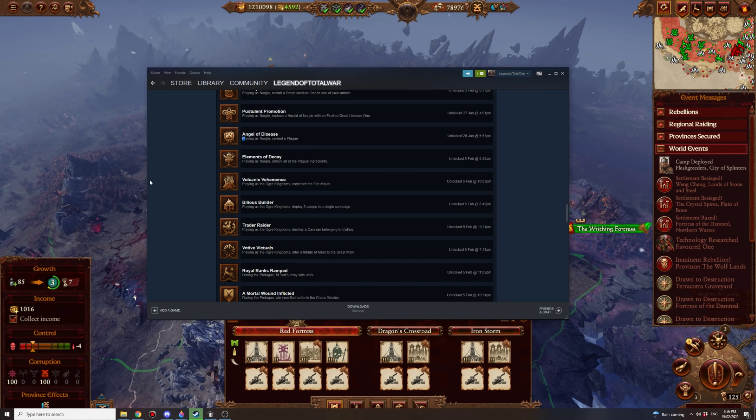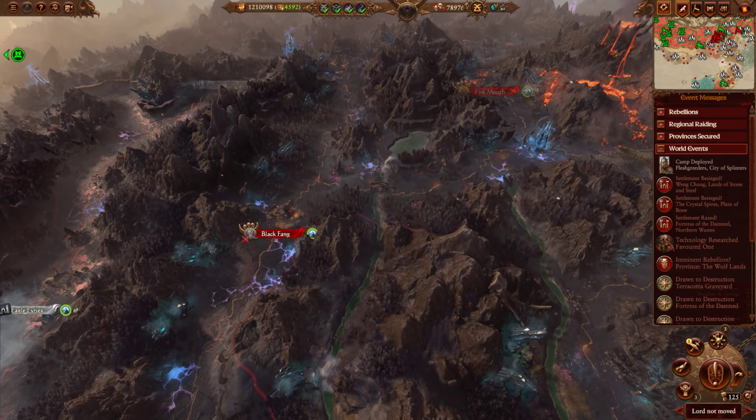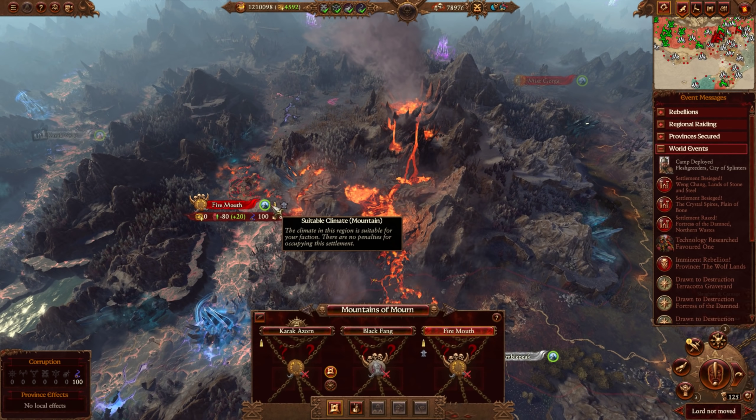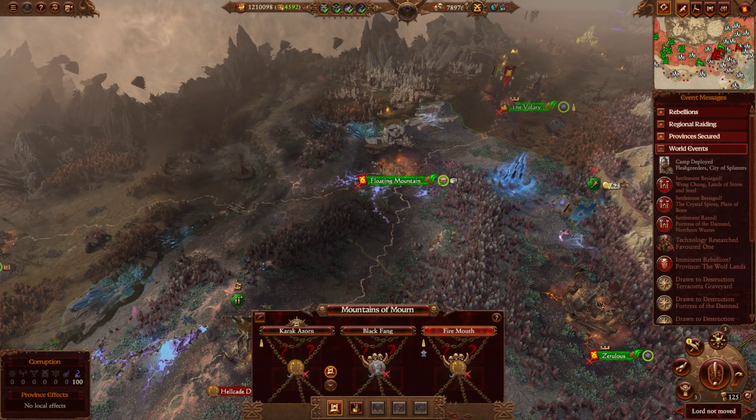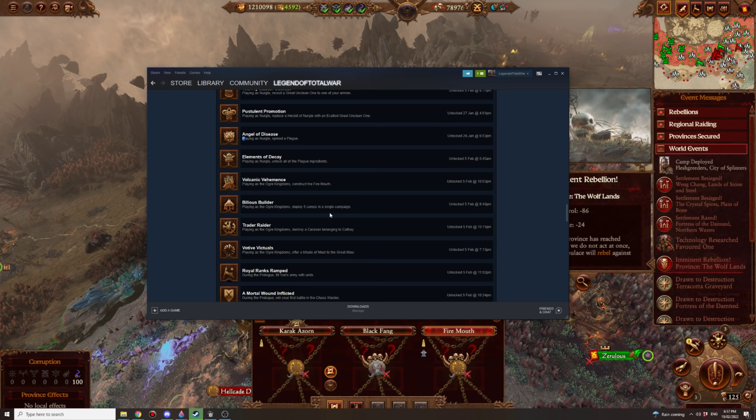Volcanic Vehemants: playing as Ogre Kingdoms, construct the Fire Mouth. It's a Tier 3 landmark, pretty easy to get very early in the campaign playing as Greasus — if you play as Scrag, you probably won't get that done anytime soon. Bilious Builder: playing as Ogre Kingdoms, deploy 5 camps in a single campaign. You can do this in one turn by deploying a camp and demolishing it repeatedly since there's no cooldown on demolishing — just get 10,000 gold and build and demolish 5 camps. Playing naturally you'll get it anyway, but if you don't want to play as Ogres you can get your first camp by turn 4.